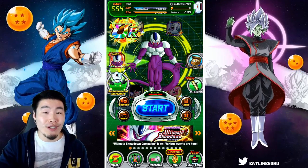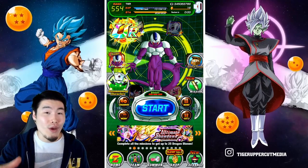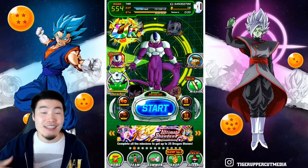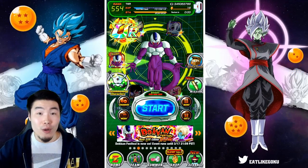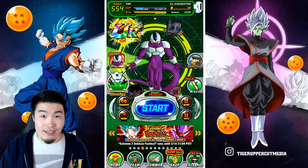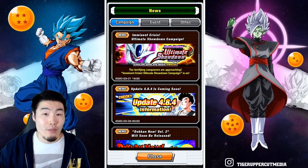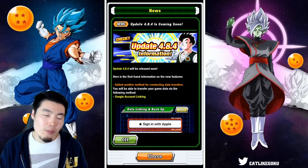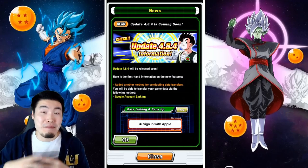So it looks like Global is finally going to be catching up to JP, but not necessarily in the way we were maybe hoping for — content-wise, units-wise, events-wise. In those areas we're still going to be quite behind, but instead we're going to be catching up version-wise, by jumping all the way from version 4.7.1, which is what Global is currently on, all the way up to version 4.8.4 in a couple days, which is an absolutely massive jump.